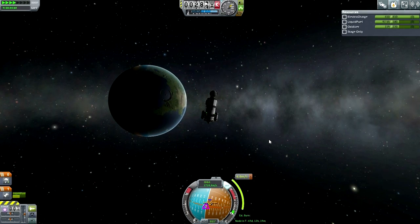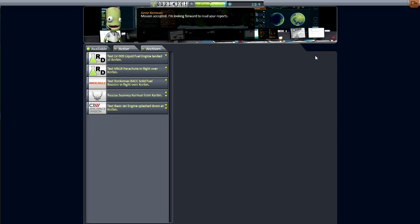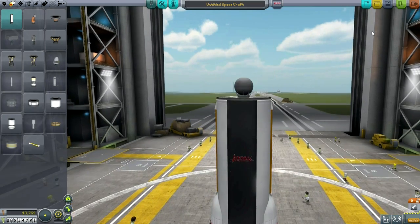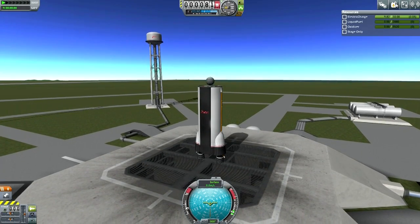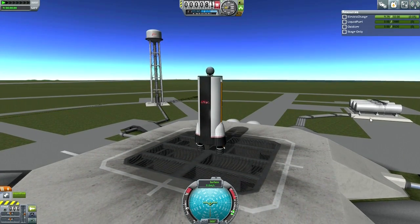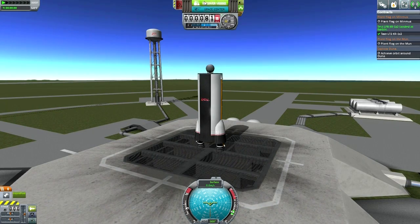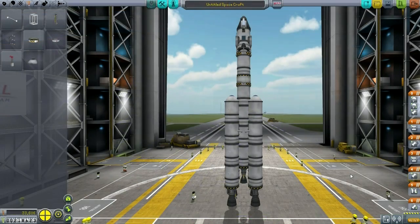Checking the contract screen, I noticed a testing contract — testing something while landed on Kerbin is a breeze. So I quickly picked it up: grabbed one of these stages I never use, emptied the fuel, took it out to the launch pad, lit it with no fuel — and that contract is filled.